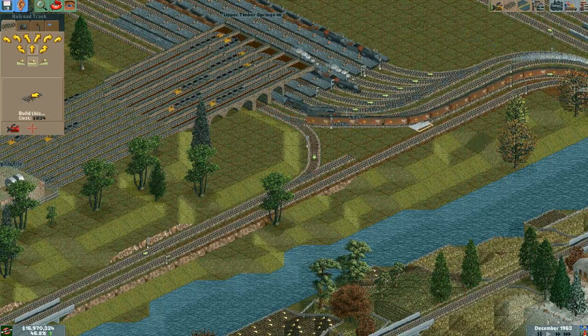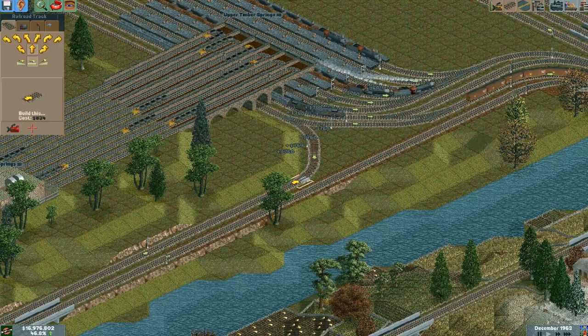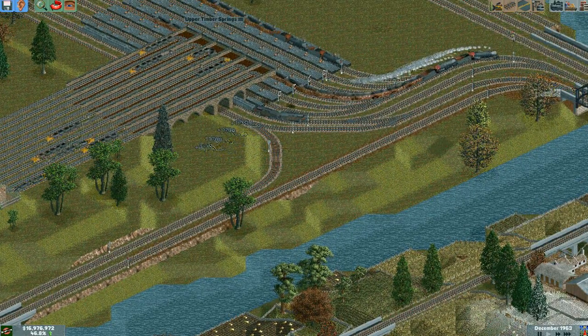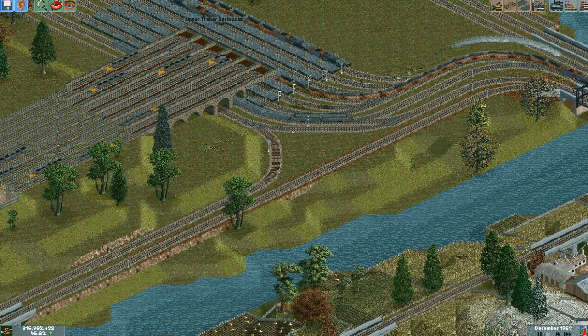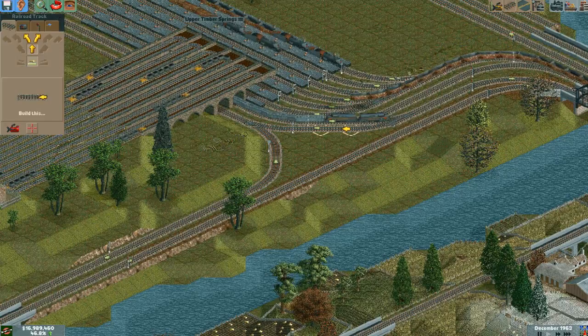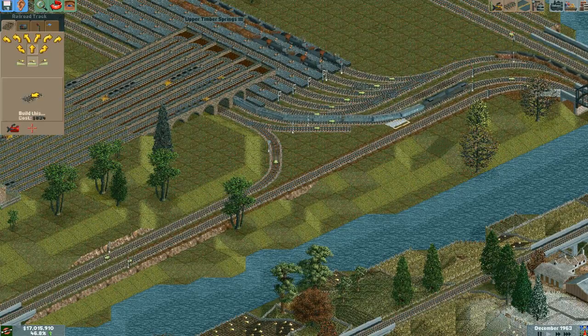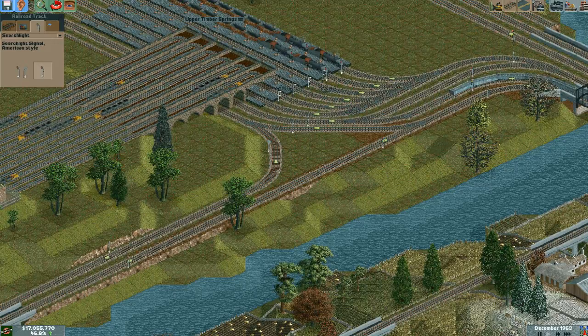Get rid of this. That way, a train coming through here will not interrupt both tracks. Also, it means that if I attach this directly to this, a train coming through and going this way will not interrupt both tracks.